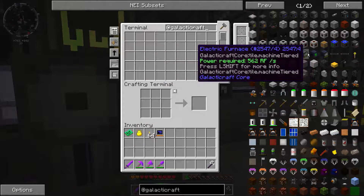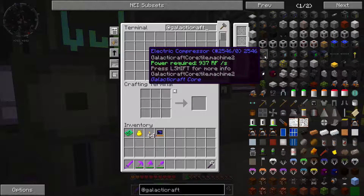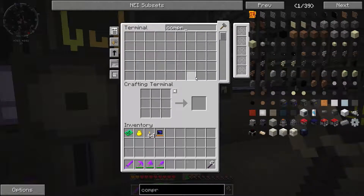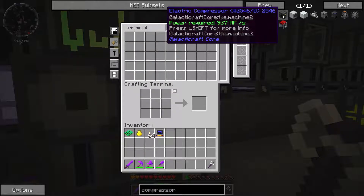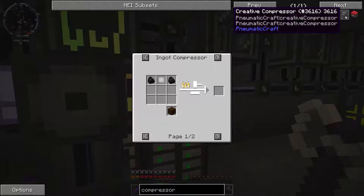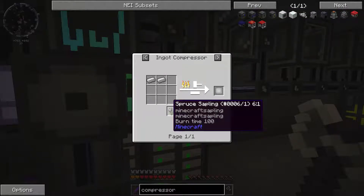We kind of already did Thaumcraft — or well, we're nowhere near done with it but we started it. Corporeal magic — that's too complicated. We started Thermal Expansion — blah blah blah. That's Spellcrafty. Plums are Plenty — stuff. Go back to the list. Ladies and gentlemen, it's about time — we go to the moon!